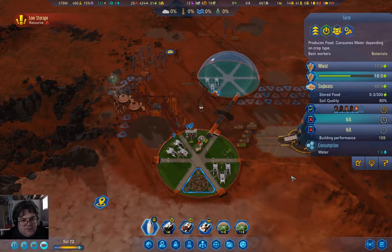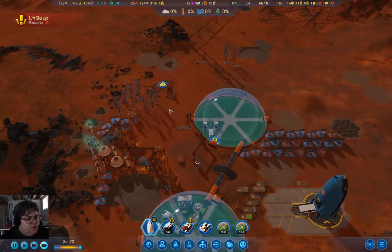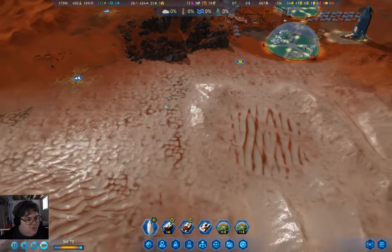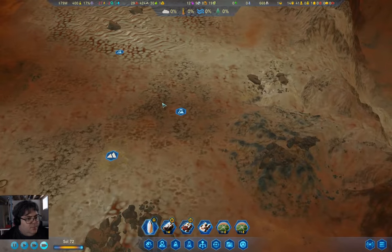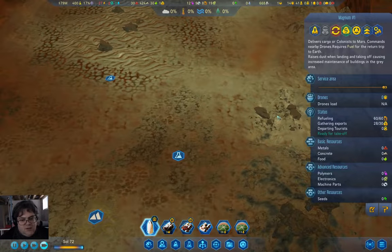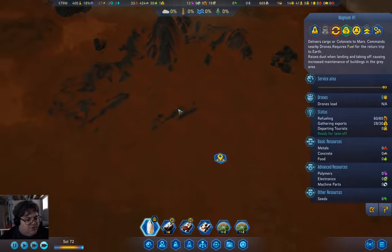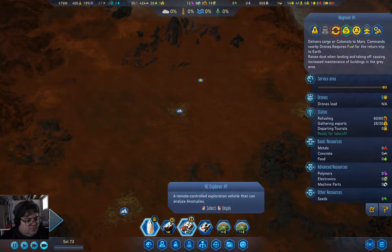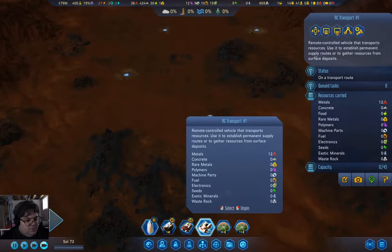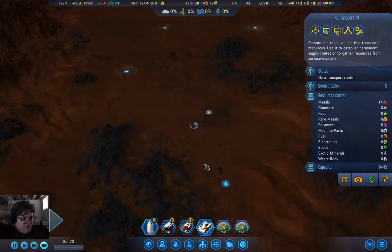Let's open up the last slot here. Low resource metal, but we're collecting some — that's not the end of the world. Rocket is still waiting for two rare metals. You are collecting metals — good.